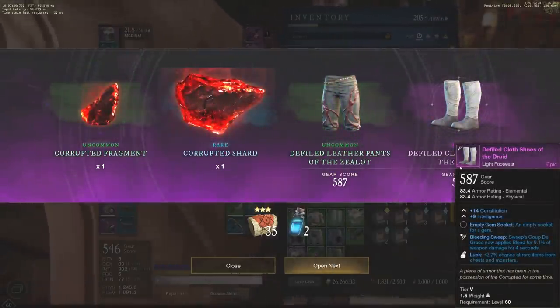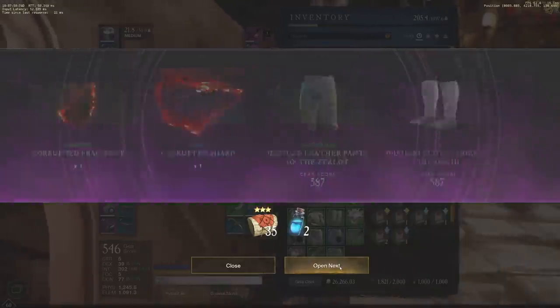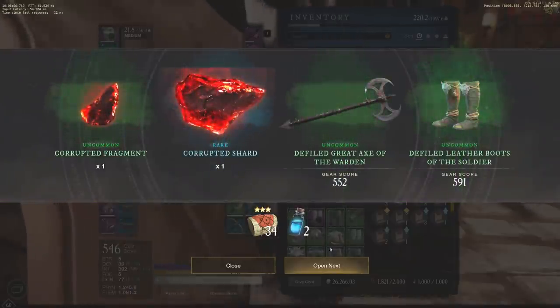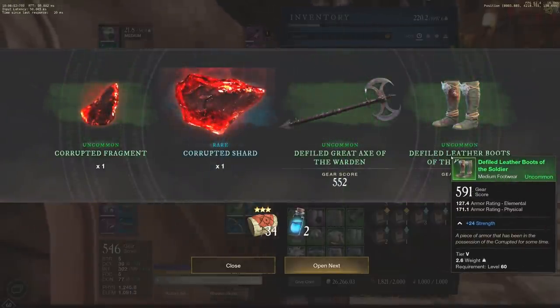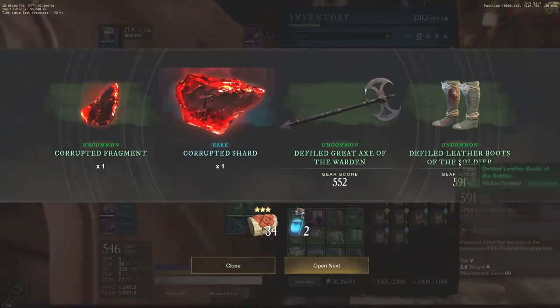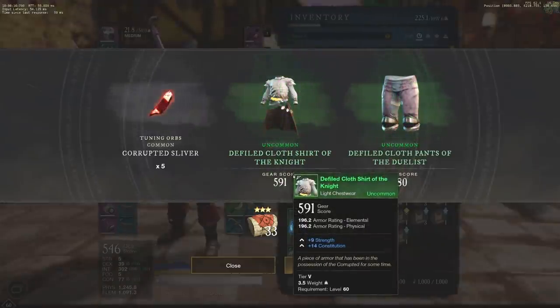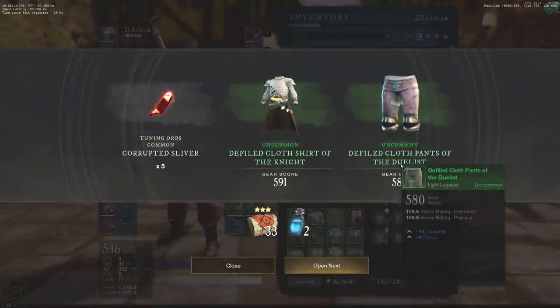The defiled cloth has luck on it as well, and a 14 con 9 intelligence. These could sell for some decent money for sure — if I don't wear them myself, I'll have to check up on that. Continuing forward — 591, by the way, is the top of the gear score soft cap before doing dungeons. We are definitely there with the shoes, so it's great to see those come in. We have 591s — strength constitution light chest wear as well.